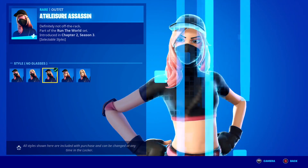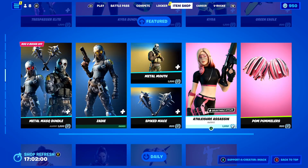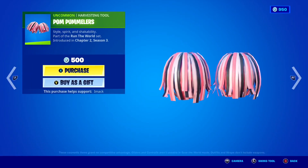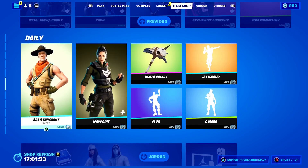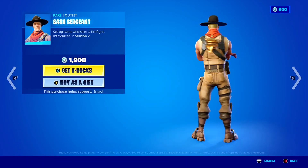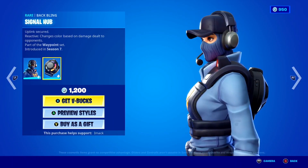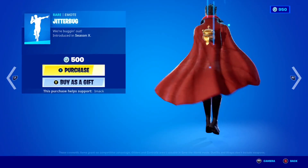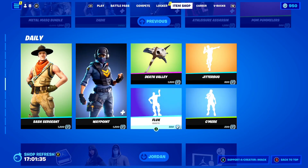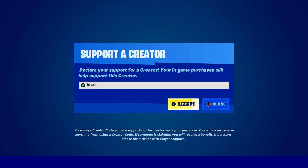The Athleisure Assassin skin is back with the Holster back bling, and you've got five different styles to choose from — my personal favorite is the All-Off star. The Pom Pummelers pickaxe is also back today. Down here we've got the Sash Sergeant skin, which kind of reminds me of TF2. The Waypoint skin is also back with the Signal Hub back bling and some different styles. The Death Valley pickaxe is also back, as well as the Jitterbug emote, the Come Here emote, and the Flux emote. If you guys are buying anything from today's shop and want to support me, feel free to use code IMAC hashtag ad.